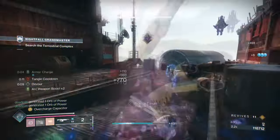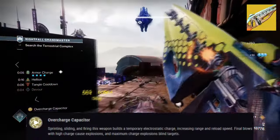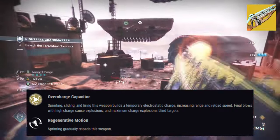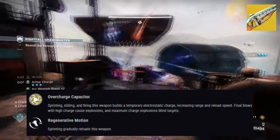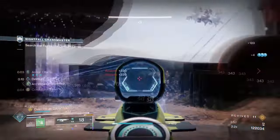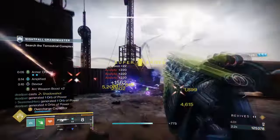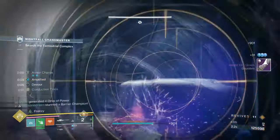Our second exotic is the Centrifuse with its exotic effect, Overcharge Capacitor, which states: Sprinting, sliding and firing this weapon builds a temporary electrostatic charge, increasing range and reload speed. Final blows with high charge cause explosions and maximum charge explosions blind targets. Centrifuse is a powerful weapon once you get its overcharge feature going, as the ability to cause explosions and blind targets can go a long way. I have added the Sustained Fire and targeting auto-loading seasonal mods to the build, which will increase our auto rifle's effectiveness by a large amount.